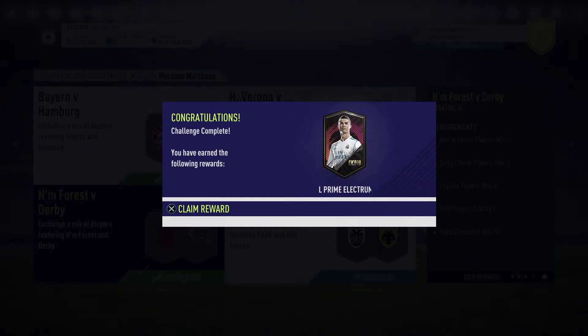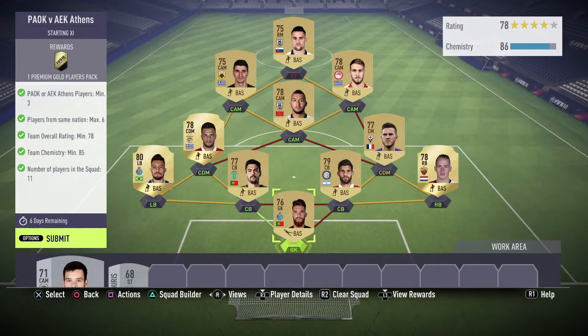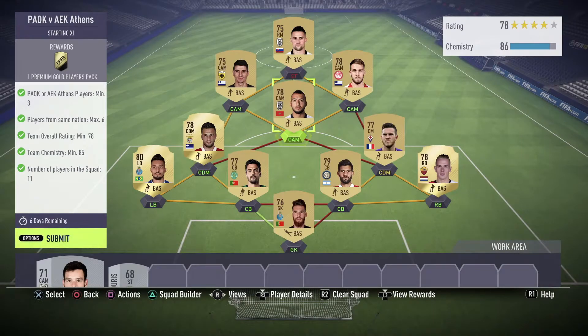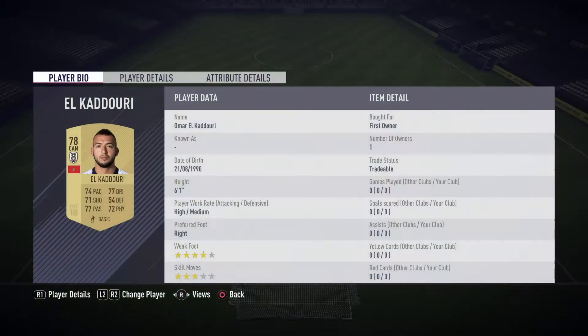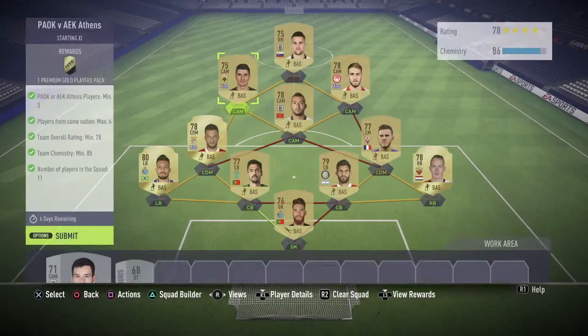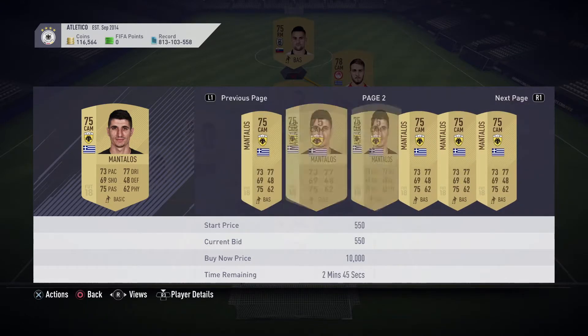We get one Small Prime Electrum Players Pack for completing the Forest vs Derby one. Getting into AEK Athens against PAOK - you need three players from those teams, six players from the same nation, overall rating minimum 78, chemistry minimum 85, and 11 players in the squad. Again really lucky - I had the players in my team already. This guy is from PAOK and my CAM is also from PAOK. I'm not sure how much they're going for but checking - it does say 10,000 so they're going for quite a lot.